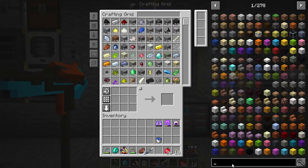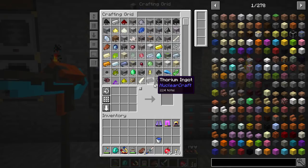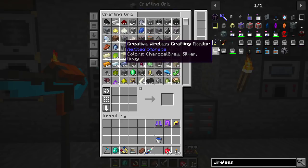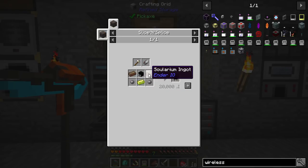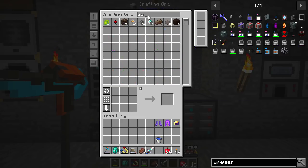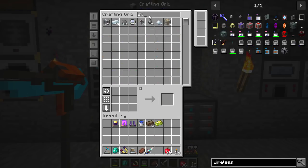I finally got a slice and splice, which is pretty nice. I want to make a wireless charger so I don't have to keep charging my atomic disassembler and jetpack because it's getting irritating. We need electrical steel, an octatic capacitor, an ender resonator, silicon, a solarium, an enderman head, and vibrant alloy — and we should have all of those things. Last I looked we had one enderman head, but now we have six.